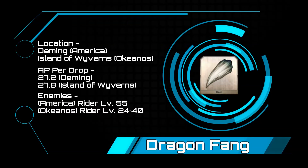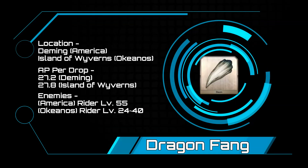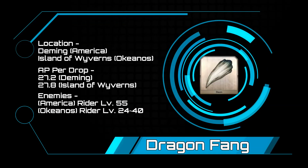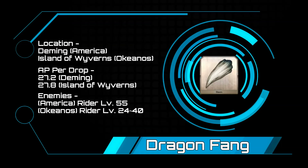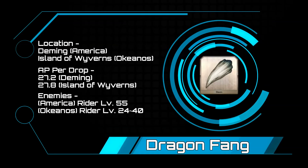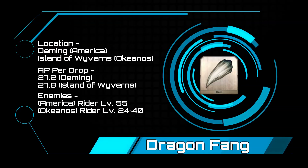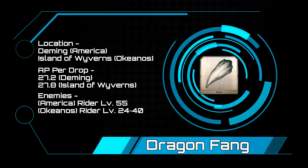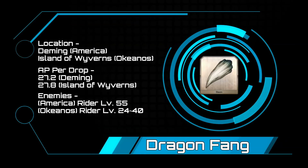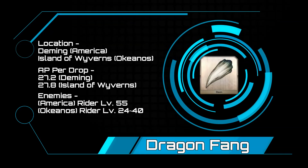Dragon's Fangs — for Dragon's Fangs, we are headed to the good old US of A, Deming to be exact. With a 27.2 AP cost per fang, this just squeaks out the Isle of Wyverns in Okeanos at 27.8. Deming is going to be a bit harder with enemies all being level 55 riders. If you are a new master, hit the Island of Wyverns, as it is just as good, and you are looking at rider enemies ranging from level 24 through 40.